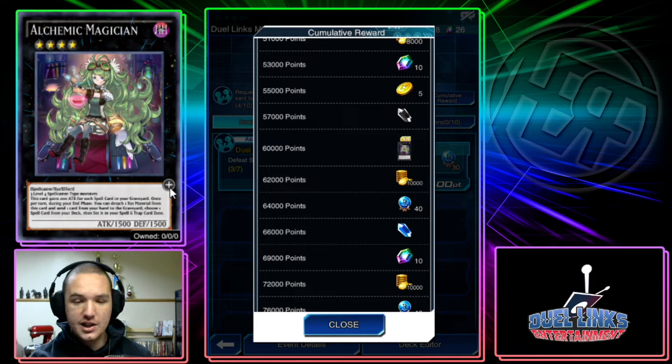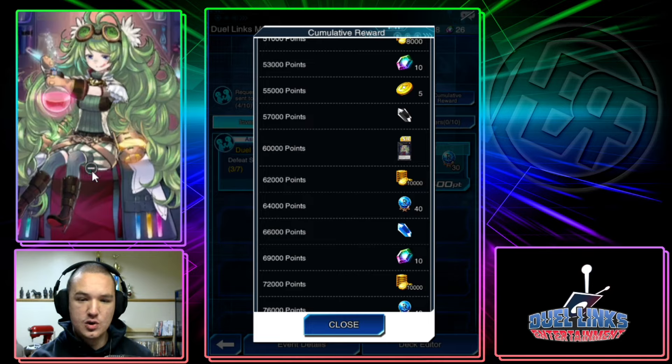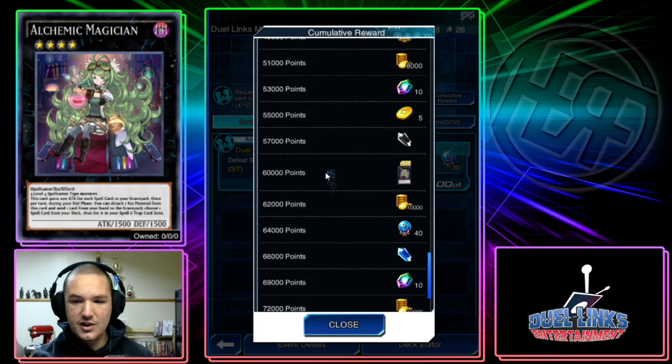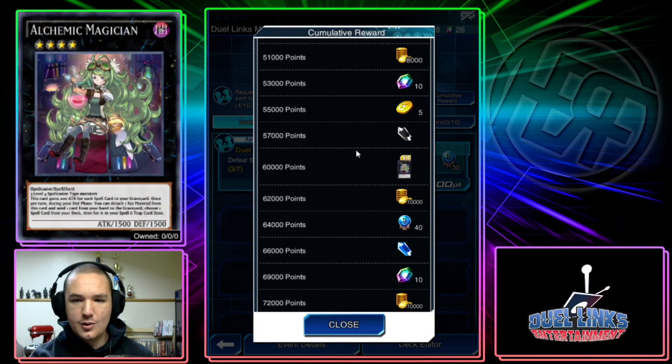Currently there's not really a deck that can do that. Second, it's just problematic because you can only use the effect in your end phase, so you're going to have to set something like a quick play — and if you put a quick play there, it's just very situational. Technically you can search; we now have a searcher for Enemy Controller, which is really nice. However, it comes at a huge cost, as it should. And the stats are only 1500/1500, so it's not very good. The Alchemic Magician is very underwhelming.